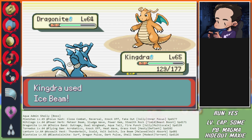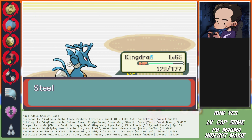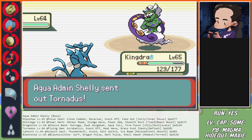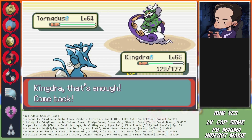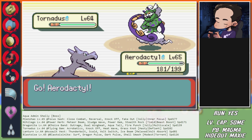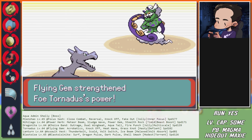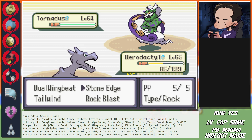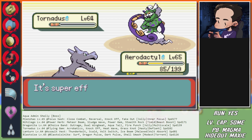Ice Beam here - it's fine. Incoming Tornadus - pivot to Aerodactyl here. Landing the Stone Edge - cool.